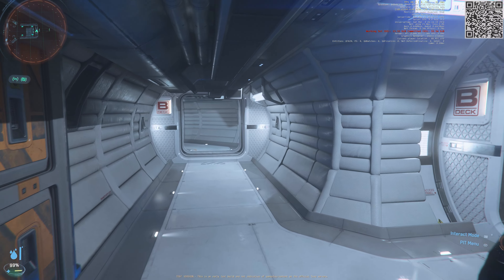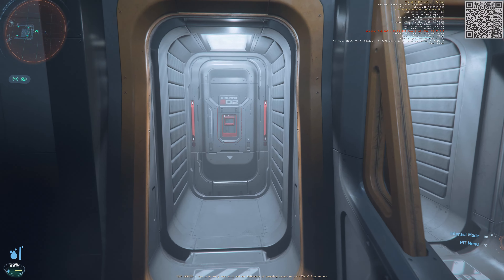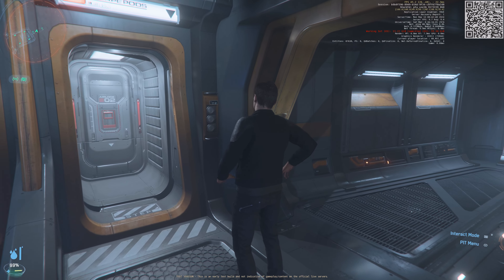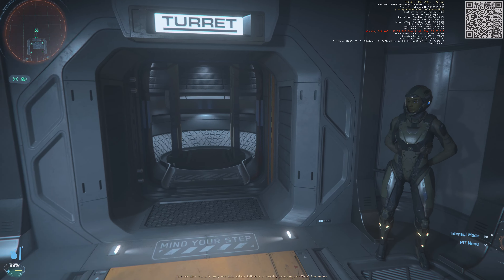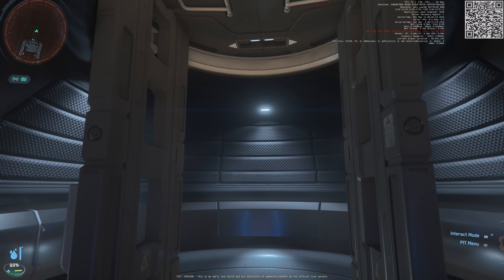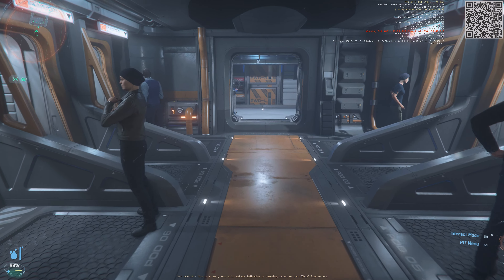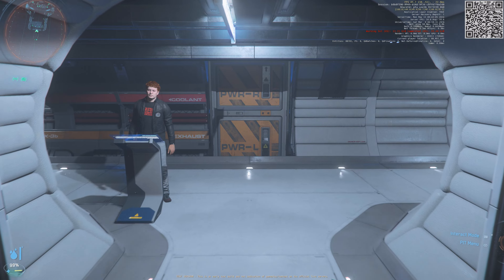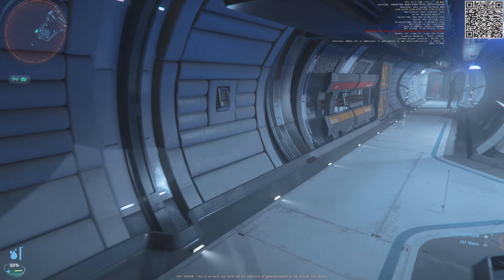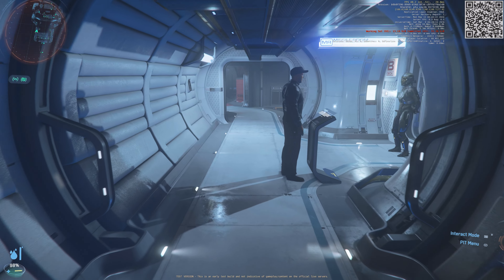Okay, we're on B deck. Escape pods over here. I like how everything is labeled — it's hard to get lost on the ship with all the labeling everywhere. In the escape pod area there's a turret back here. You don't have access to it yet. Engineering on this ship is going to be really exciting because I think you'll need a head engineer and engineers under that engineer to manage this entire ship.